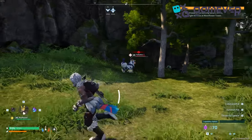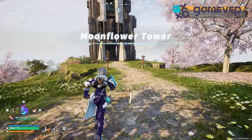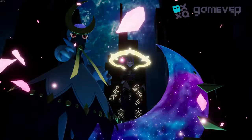Meet new pals for your pal deck, such as Yakumo and Croajiro. Don't miss the Moonflower Tower with bosses Saya and Selene.